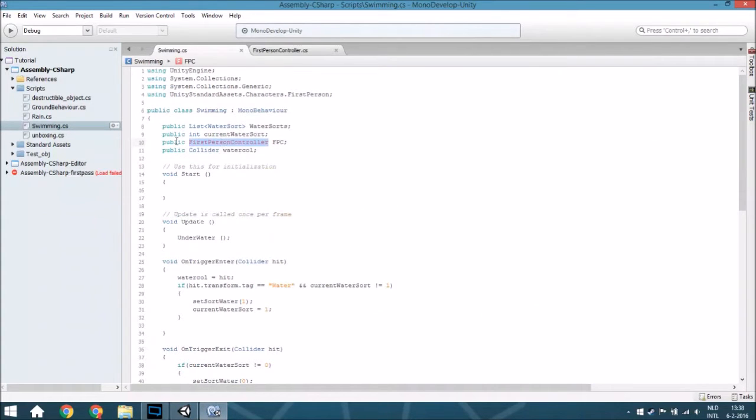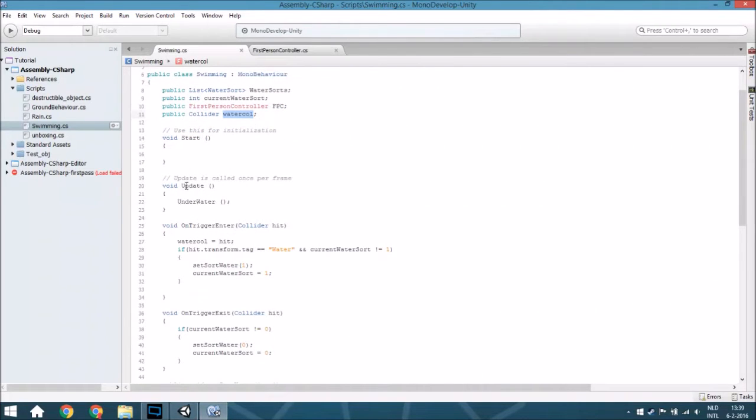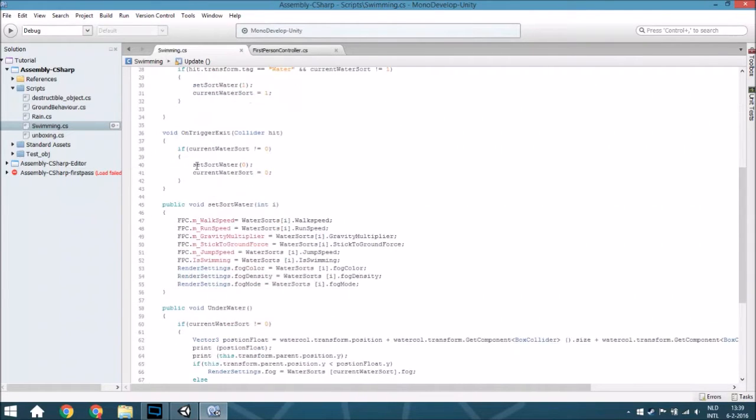I'm sorry because this is red - it's just some problems when it loaded all the files, but that won't happen for you guys. In this line it says we are going to use scripts, meaning lists. In this line we say we are going to use the first person controller. It's just a variable you will assign in the scene itself. You will have an int for the current water sort and also a list of all the water sorts that are possible. If you've got water, lava, muddy water, you can have it all in the same script. You will also have the collider of the current water collider you are swimming in, and every frame it will check if you're in the water.